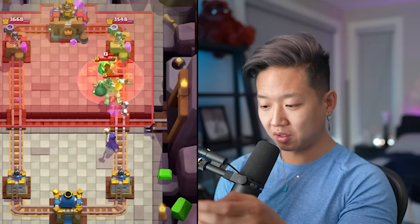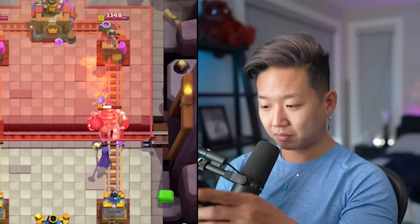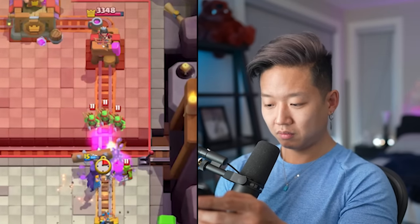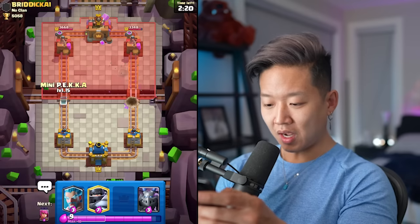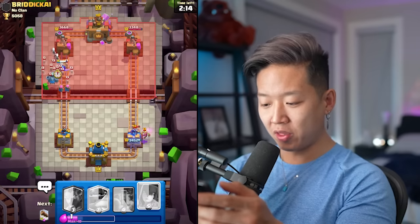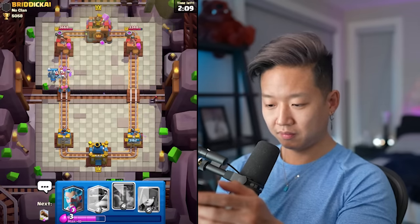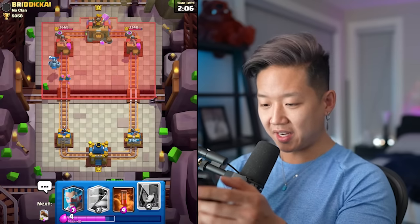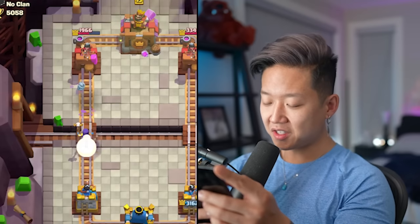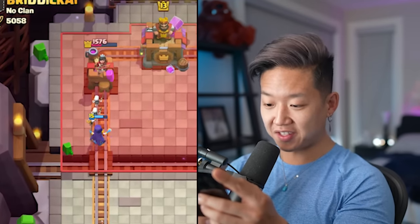He's got level 15 skeletons. Giant and a baby dragon. I bet you mini P.E.K.K.A., archers, and minions are the play. They're low. Mega minion is super tanky — this guy's only level 13. Look at my archers do work. Just the fact of how late that fireball was — they have no elixir for this witch. She's dealing so much damage and she's tanking for the skeletons.